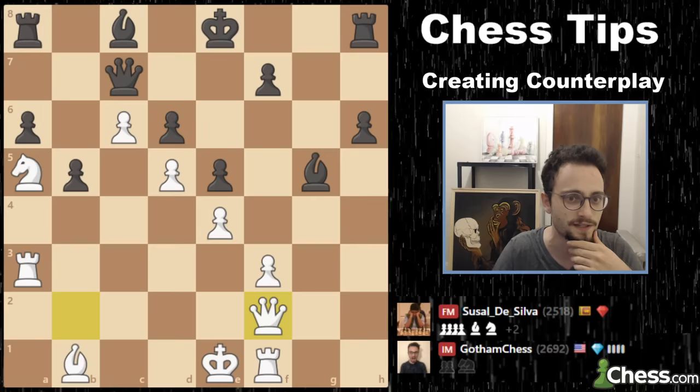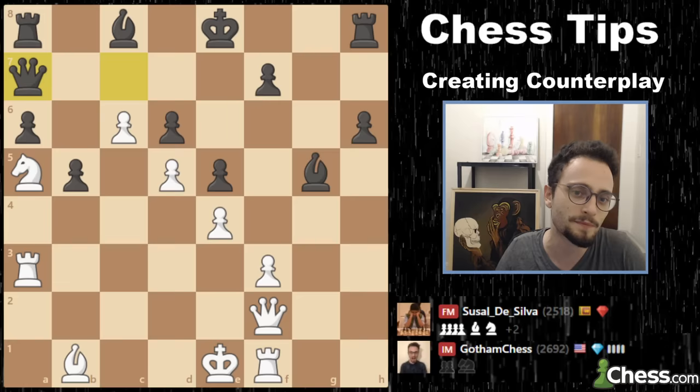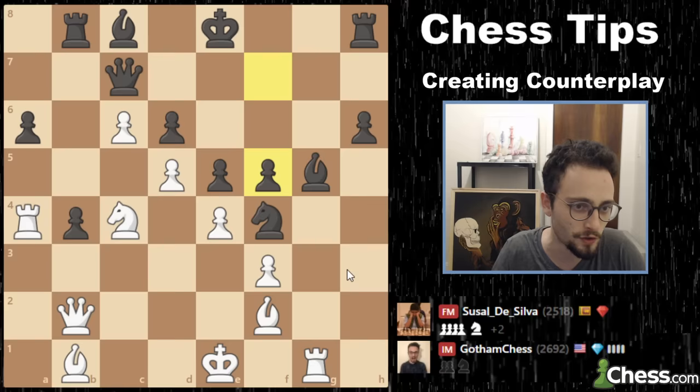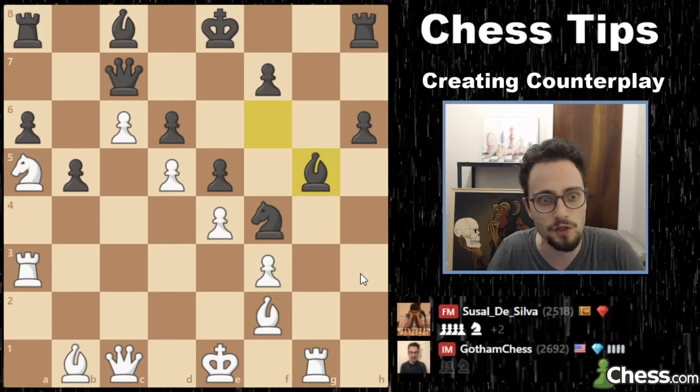If I play queen takes f2 here, I've got control this way. But my opponent can even offer a queen trade — the more pieces my opponent gets off the board, the better. He uses the counterplay to trade pieces, because at the end of the day, my opponent is up two pawns. But my opponent did something you shouldn't do: he tried to create counterplay on both sides of the board, and that just backfired. He created a weakness, and I was actually the one that was able to get back into the game. By activating his pieces, he should have kept his focus on this side and continued to chip away.